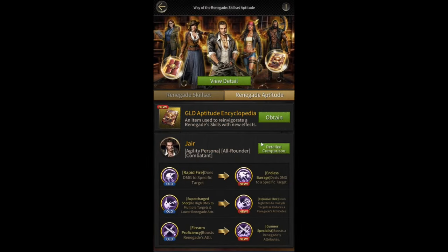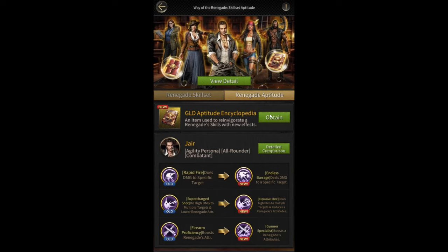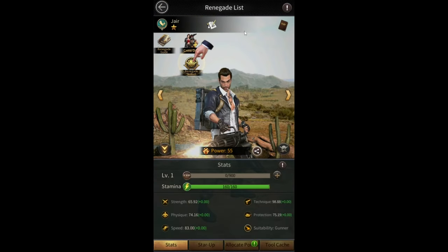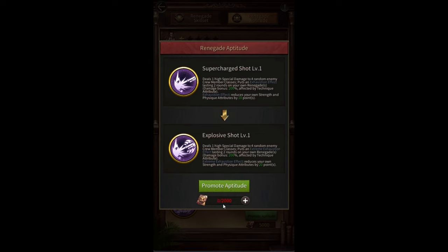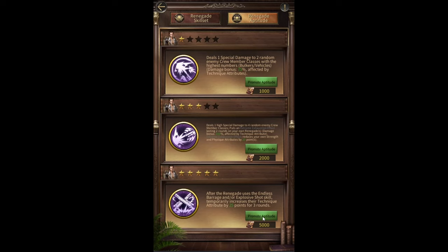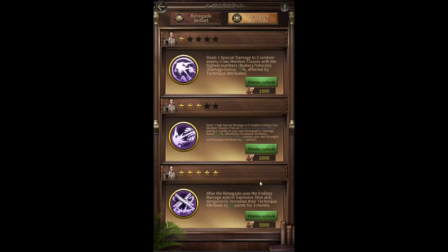As for upgrade costs, you can buy encyclopedias for $100, getting 1,000 encyclopedias. Upgrading the first skill costs 1,000 encyclopedias ($100), upgrading the second costs 2,000 encyclopedias ($200), and upgrading the third costs 5,000 encyclopedias ($500). In total, upgrading all three skills costs $800 for just one renegade. If they add this feature for more renegades, it will be $800 per renegade, which is pretty insane.